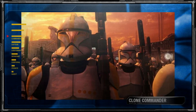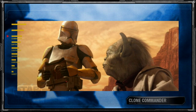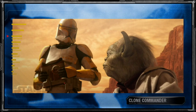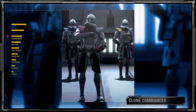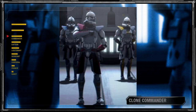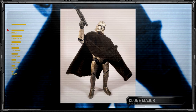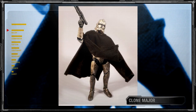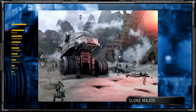Clone captains reported to a clone commander, a rank in the Grand Army held by officers who led regiments of 2,304 troopers. The 16 clone commanders in each corps were in turn commanded by their respective Jedi general. ARC troopers who served as commanders were known as clone ARC commanders, and clone trooper pilots could also serve as commanders. Clone majors were one of the highest possible ranks achievable, in charge of aiding clone commanders wherever possible and able to serve and observe battles from a turbo tank.